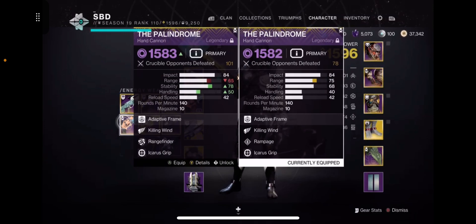With rangefinder you're getting a plus 10 to your range. Sure, this one has better stability and handling, but when you're in a six-stack — flying in, getting kills, capping flags — you don't need that extra stability and handling that you would need in a 1v1.